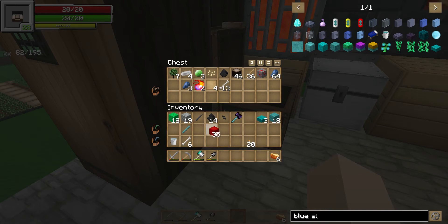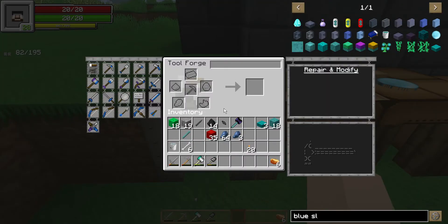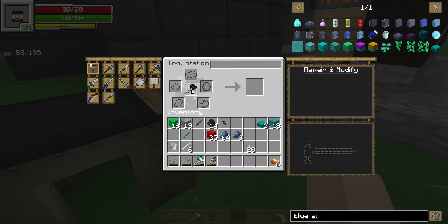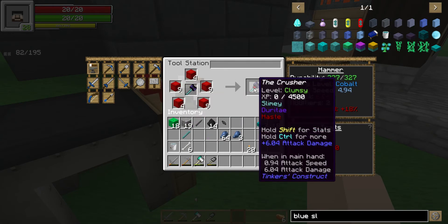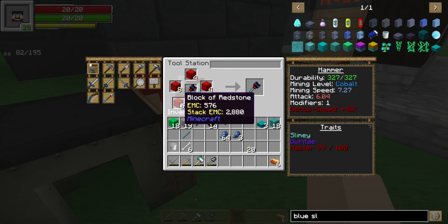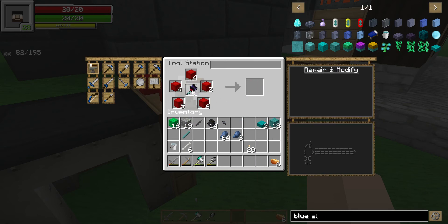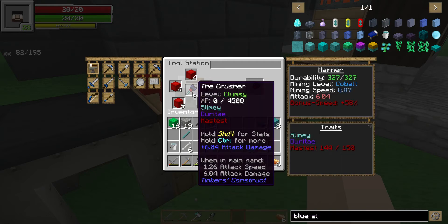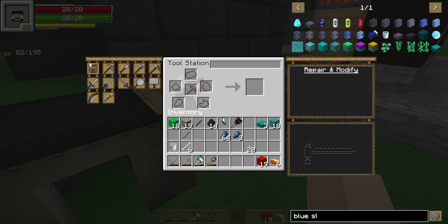Let's go raid our little chest of goodies because we want to make sure this thing has some speed and some fortune on it first and foremost. We'll put this in our tool station and put some of these on here. I want it as fast as I can get it, especially for going to obsidian and whatnot. Redstone you can get for days. I don't think we're gonna be able to put anything else on it — it's not going down anymore. That's all the haste we're gonna be able to get on it.